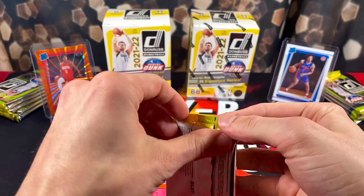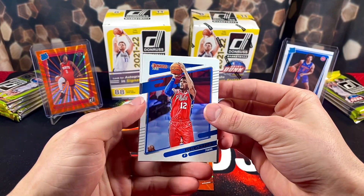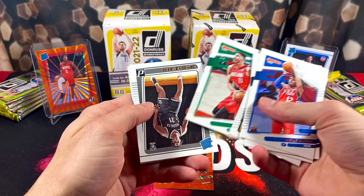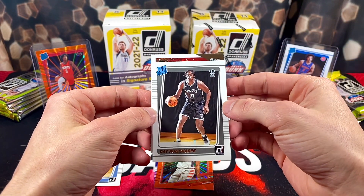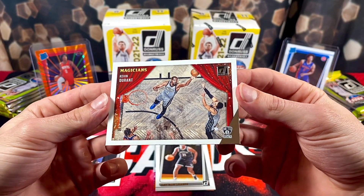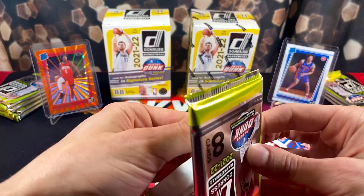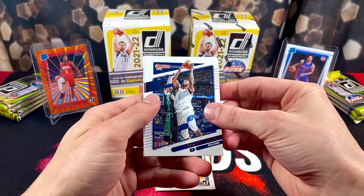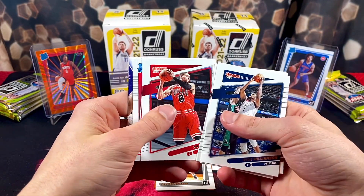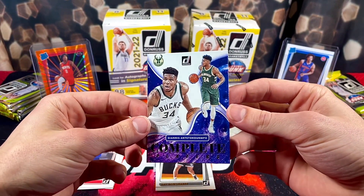Nothing too crazy so far. I'll take any base rookies of the top guys. We got Conley, D'Angelo Russell, Canter, and here we have a rookie — Dayron Sharp. Here is the Magicians insert — I love this insert, I think it's pretty cool. Here we got KD — hopefully they have this insert for Optic when it comes out, that'd be cool to have on the chrome set. We got Zion — hopefully he can make it to the court one of these years — John Collins, Jimmy Butler, Levine rated rookie, Jason Preston.